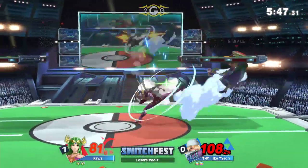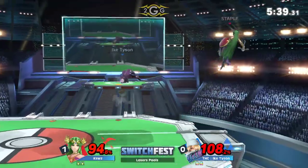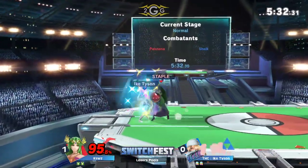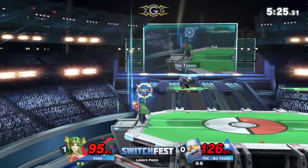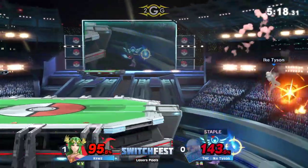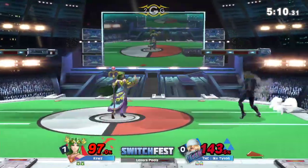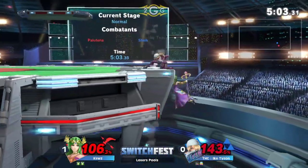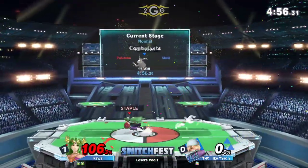He needs to be careful about Needles confirmed into Bouncing Fish — that's one of the few confirms Sheik has. At 94%, a well-placed smash attack even from Sheik will kill Palutena. Down throw — we'll see what the mix-up is. K-Swiss goes for the classic RAR Bear. He was able to move away around the up smash, and the spot dodge gets beaten out. Ike Tyson is still alive and still breathing with some stage control. K-Swiss is not rushing in with an aerial — moving in slowly with shield.